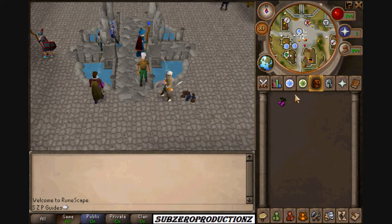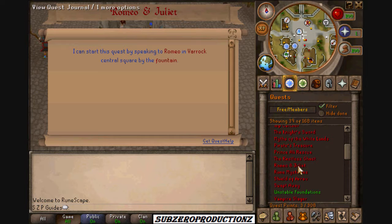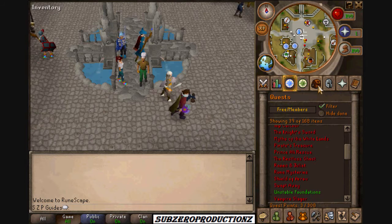Hey guys, I'm Joe Productions here. We'll be doing Romeo and Juliet today. It's a fast and easy quest. I can start this quest by speaking to Romeo in Varrock central square — I mean the fountain.